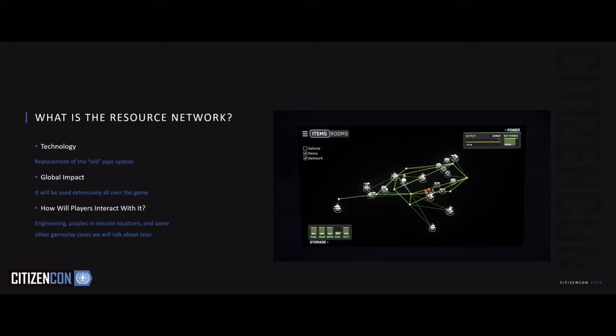It is a network, as you can see in that picture, showing the connections between different items — even those inside your containers — and it enables specifically the relay gameplay we're going to show right after. It will have a global impact. You're going to see it in ships, in outposts; it's built to work with the cargo system in some ways. As for interacting with it, the engineering gameplay we're going to show today is going to be the biggest example, but you will also see it in other places, especially in missions.